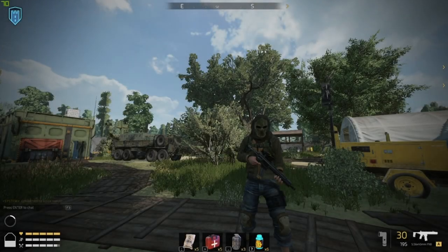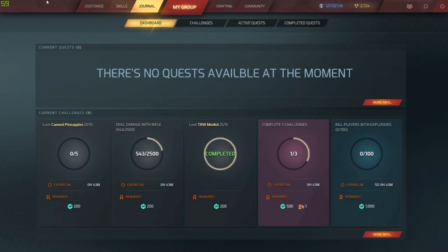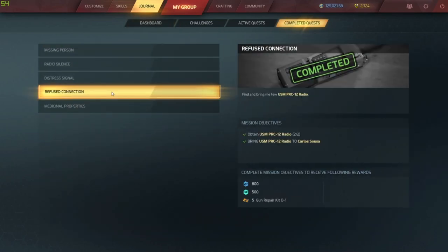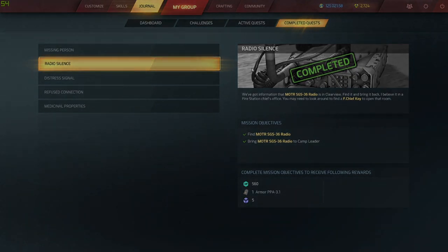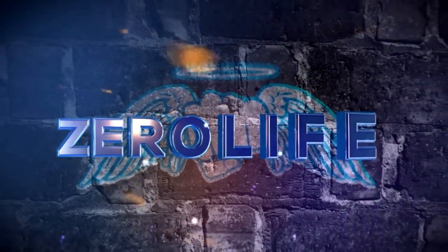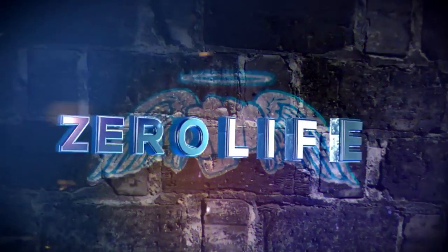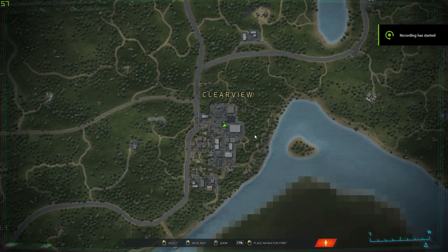Hey, welcome to another Outbreak New Dawn video. This is going to cover two of the missions: Refused Connection and Radio Silence. There'll be timestamps in the description below if you want to skip to a certain part of the video. Let's get on with it — we're going to be doing Radio Silence first.